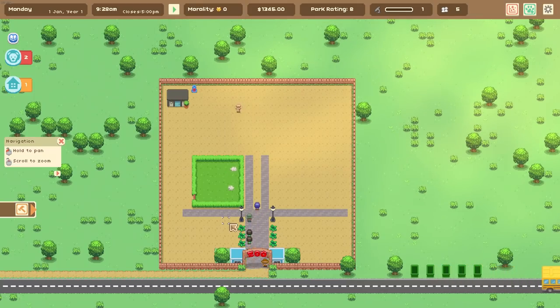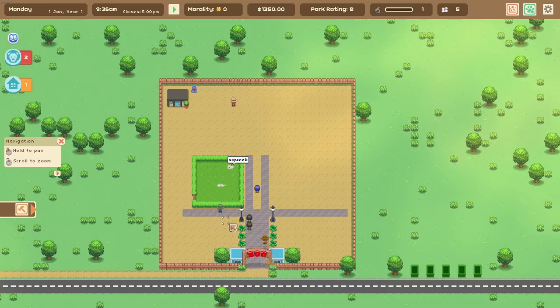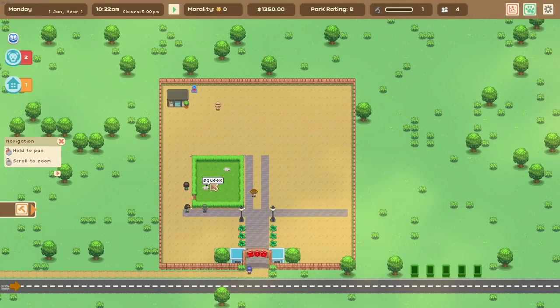Rabbits are actually really savage and brutal animals — one of those quirks of nature. Sometimes you have an animal that looks very cute on paper, but behind the scenes they're actually depraved psychopaths. Like a quokka — its resting face is smiling, but behind those eyes lies the heart of a killer. Anyway, these guys are loving the rabbits, which is good news for us.